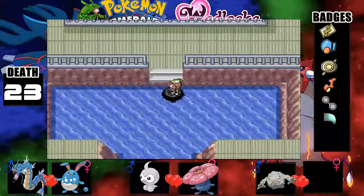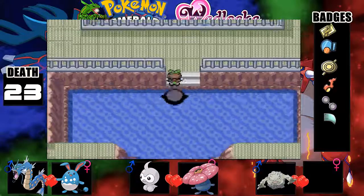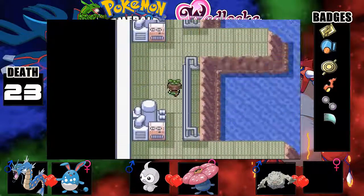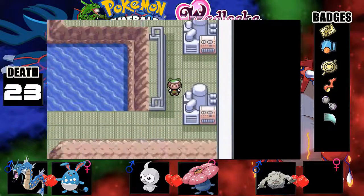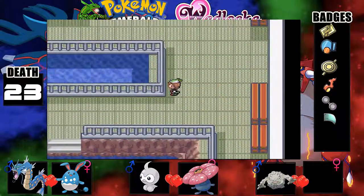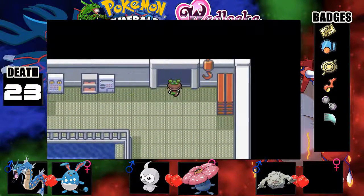Can we actually get something in here? We won't put any repels on — if we find something, we'll take it, as long as it's female. Our only Pokemon missing a pair is a male Graveler. This doesn't look like there's any wild Pokemon here. We're not even going to fight this Team Aqua Grunt.